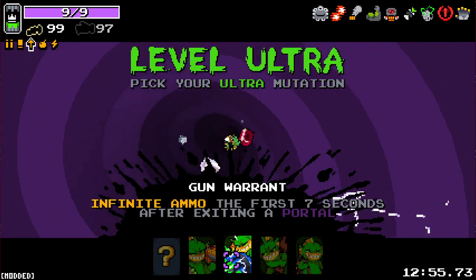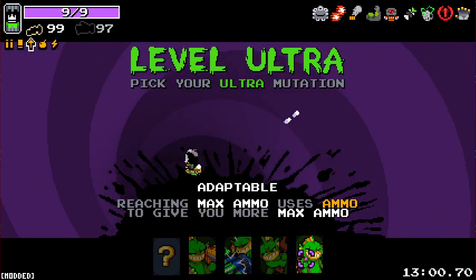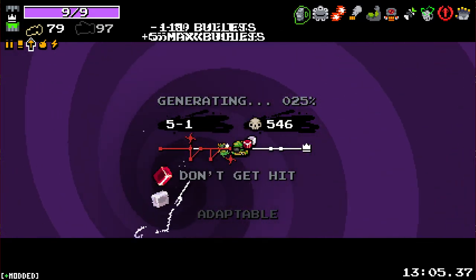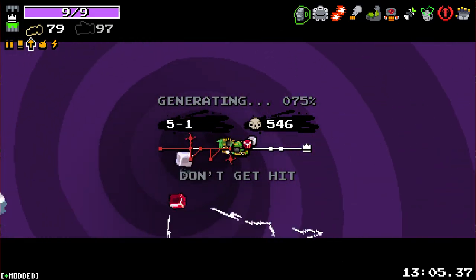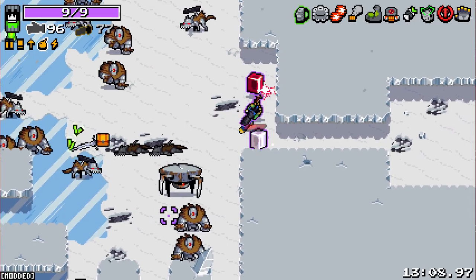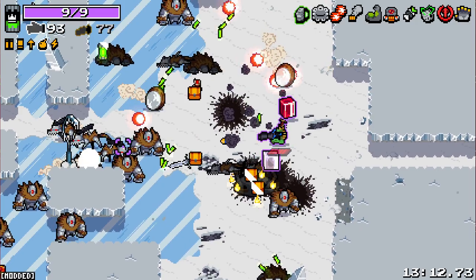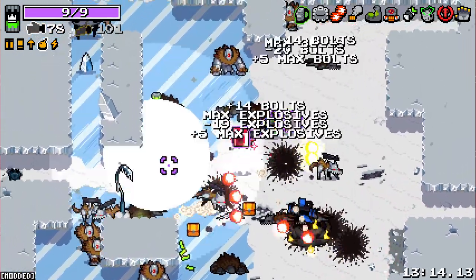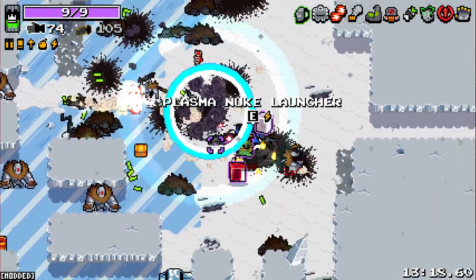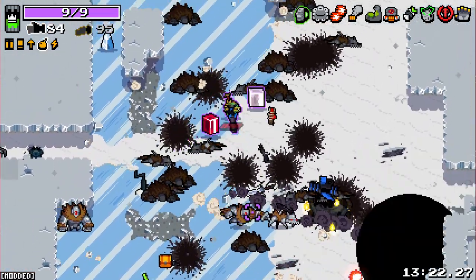So we got: enemies sometimes drop chests, infinite ammo, faster reload while rolling, and reaching max ammo uses ammo to give you more max ammo. Yeah, that sounds good. It's weird that this is the first time we've been to this stage yet this run feels like it's been going on a while. The cubes are so strong — I'm just like walking into enemies and I'm fine.